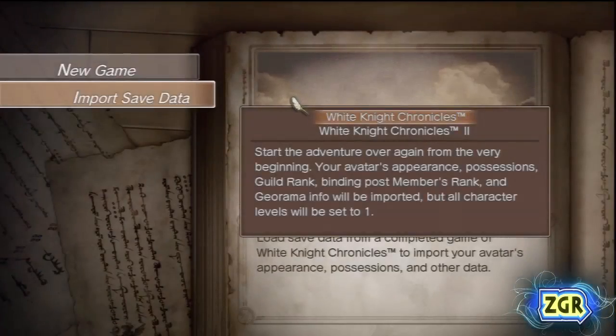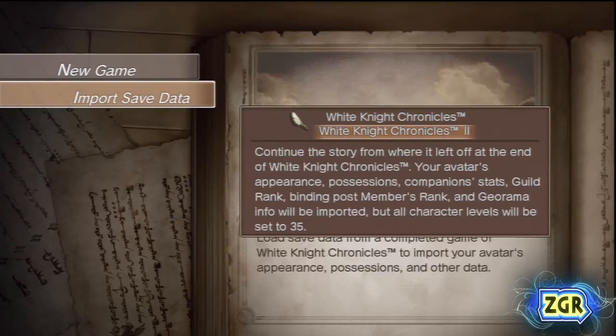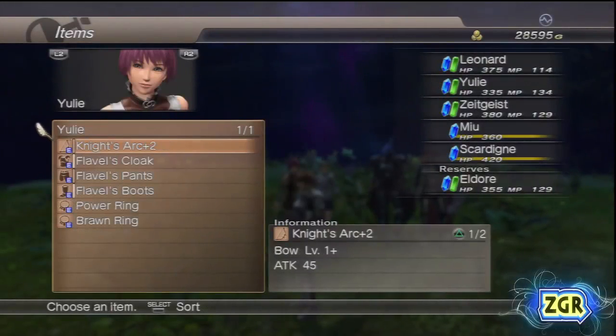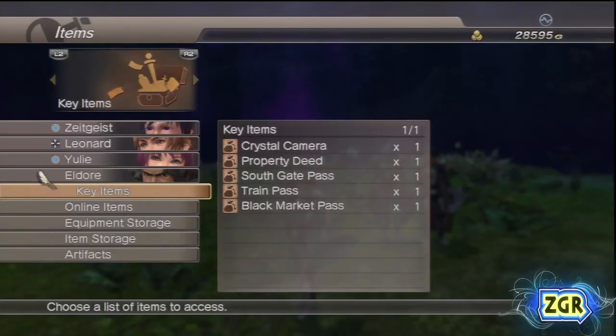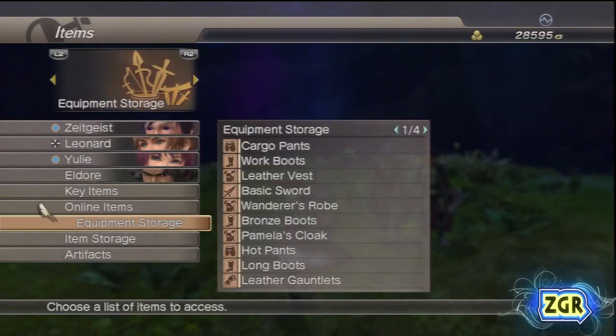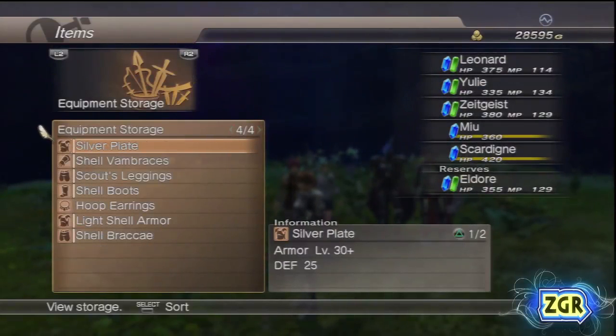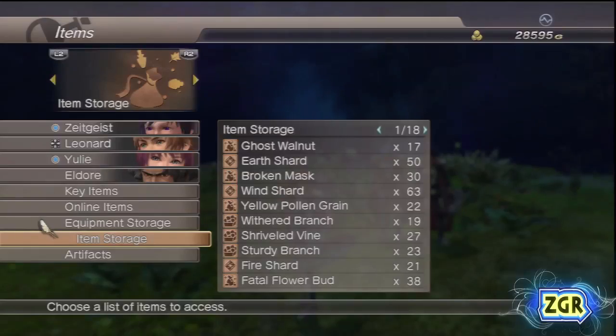If you've played the original game, you can import your clear save file right into number 2 and continue with your levels, money, and gear. The import, though, is not a smooth transition, as you're required to rebuild your characters by allocating their points into the skill trees and rebuilding your combos and custom loadouts. You also have to pull all of your gear out of item storage and manually equip all of your characters. It just seems to me that this should have been done automatically.